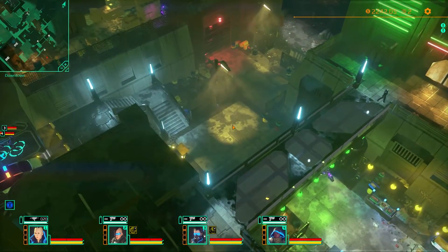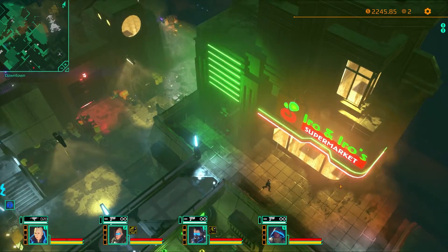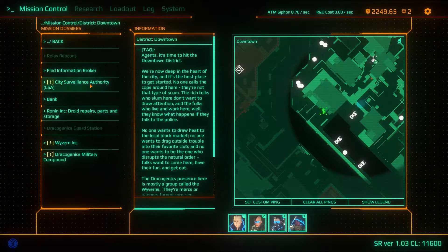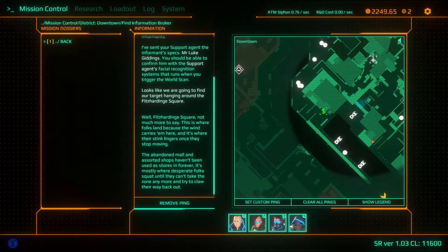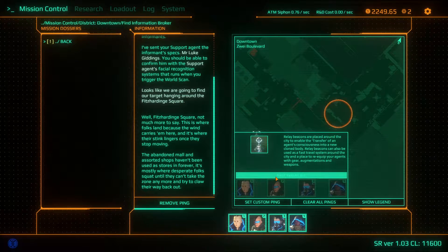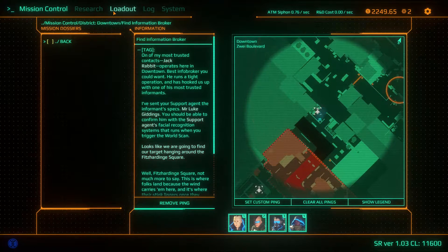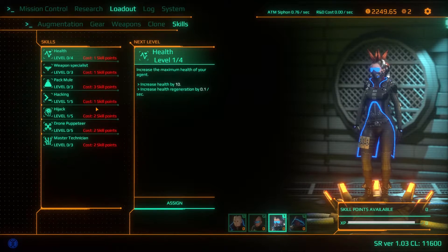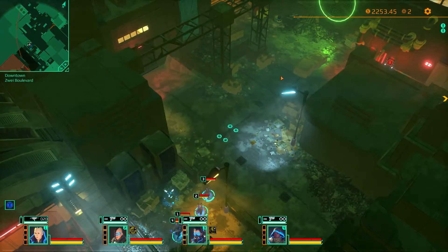We can wait for our money to go up a bit before we actually worry about that. Let's go into the mission control and take a look at what we can do. The information broker would be interesting. What I'm waiting for is my hacker to get a little bit more experience — we just need a little bit more because that can get hacking up to level 2, and that will help us out lots.